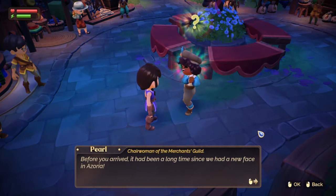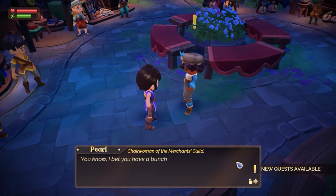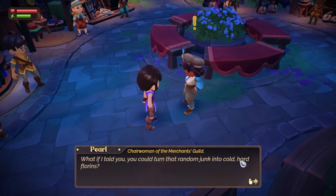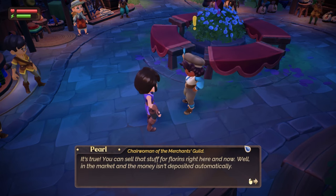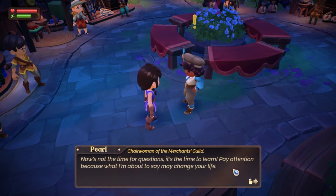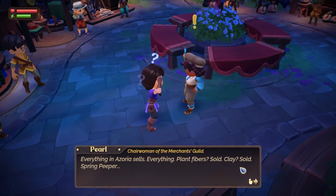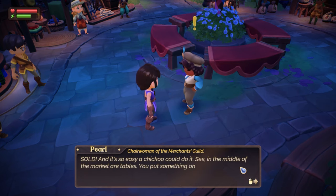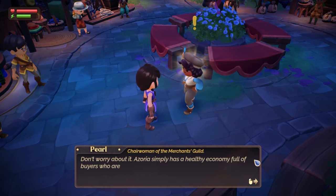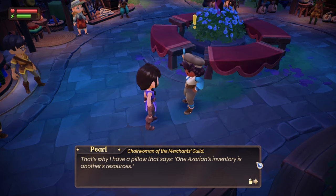There you are! Before you arrived, it had been a long time since we had a new face in Azoria. Hard-earned florin! Fantastic to meet you. I bet you have a bunch of stuff in your pockets you'd like to get rid of — what if I told you you could turn that random junk into cold hard cash? You can sell stuff for florins right here and now while in the market. In the middle of the market are tables — you can put something on those tables and by the next morning it's sold. Azoria simply has a healthy economy full of buyers who are hungry for junk and gems alike.